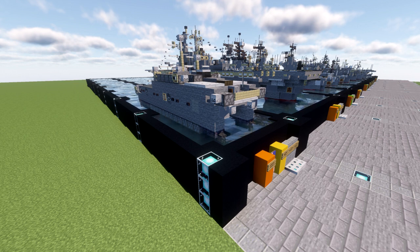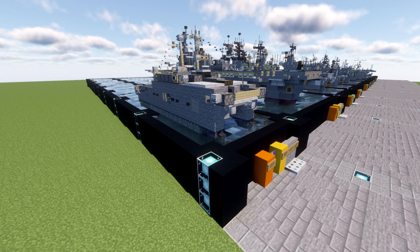USNS Spearhead was christened on September 17th, 2011. Spearhead as well as the other ships of her class are built to a modular design that allows them to be rapidly refitted with various equipment within a 20,000 square feet bay depending on the mission at hand. Spearhead is planned for non-combat missions such as transportation of troops or equipment.